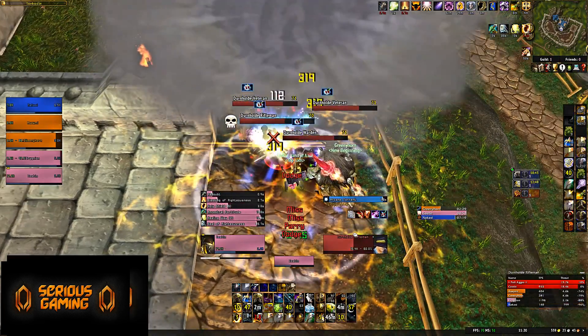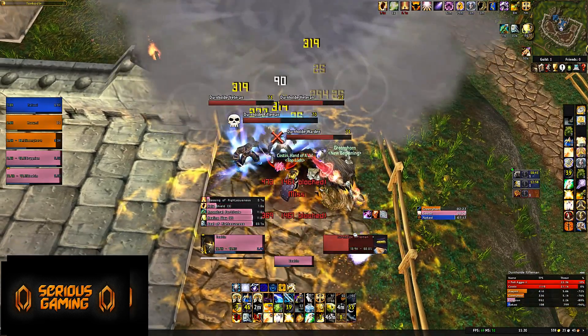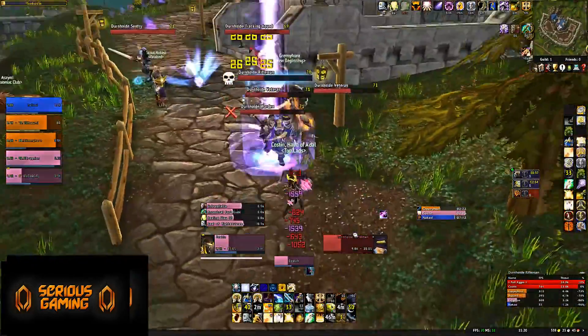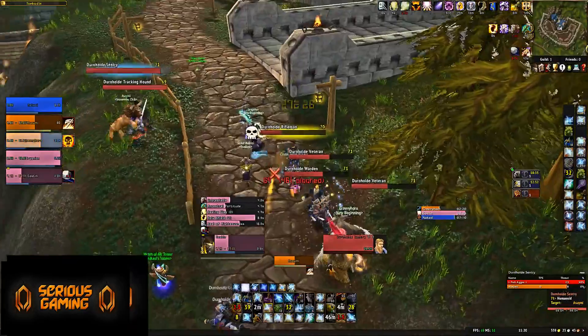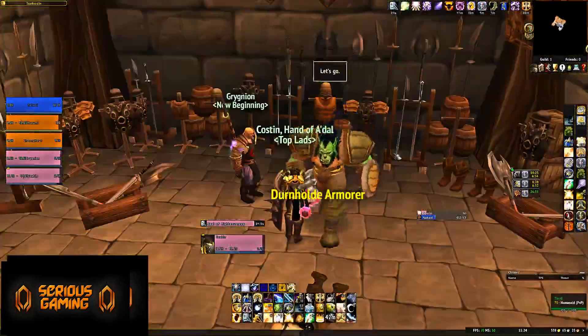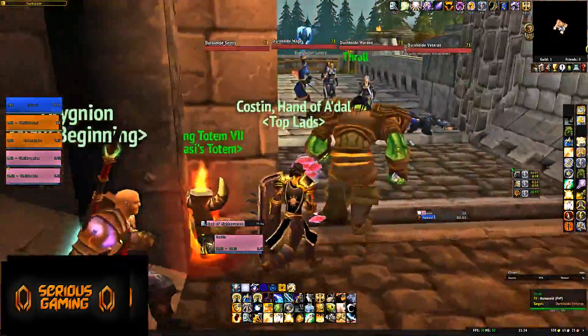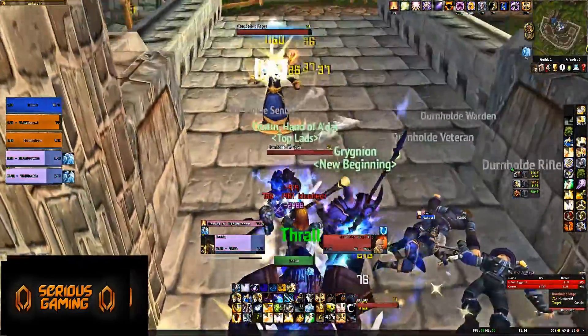Moving on, at number 4, we have Old Hillsbrad Foothills — the Escape from Durnhold Heroic. In contrast to the other Caverns of Time heroic in Burning Crusade, Black Morass, which isn't a hard dungeon but rather an annoying heroic, Durnhold is easily one of the hardest and even the most frustrating dungeons to deal with in the game.